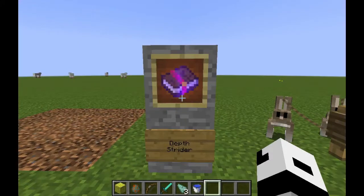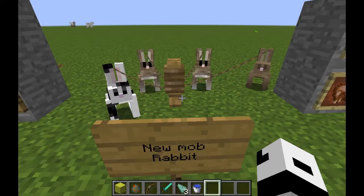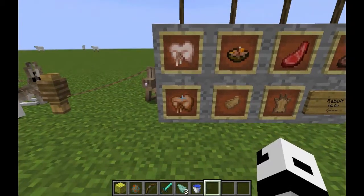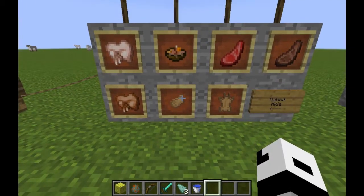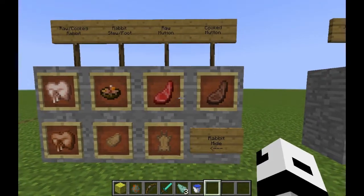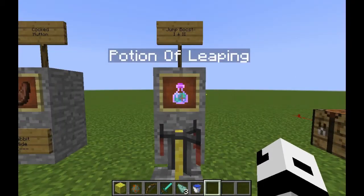There is a new mob, the rabbit, which comes in about seven different skins. You can kill it to get food and leather. New items include raw rabbit, cooked rabbit, rabbit stew, rabbit's foot, and rabbit hide, which you can use to craft leather. There's also now food you can get from mutton.